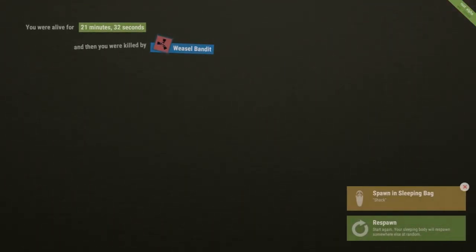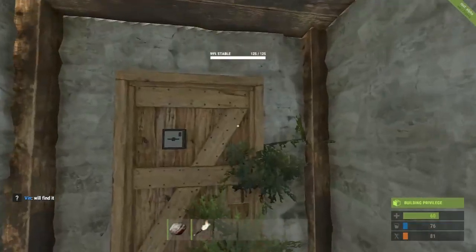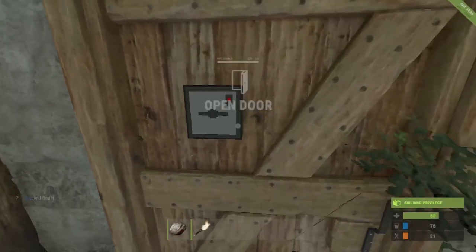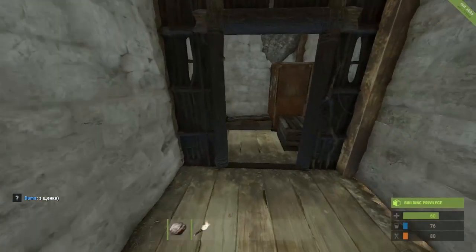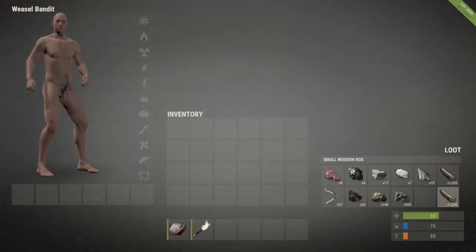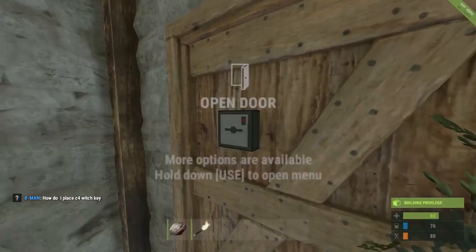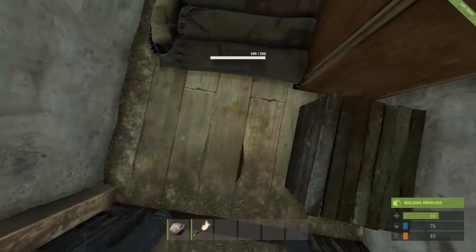Okay. So he got our stuff. Let's see if we can leave something behind. I'm locked out! Of course I'm locked out. See, that's just stupid. I can perhaps make a key... nope. I can't make a key. So that's just awesome.